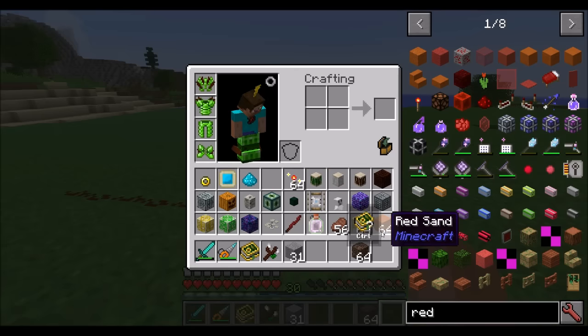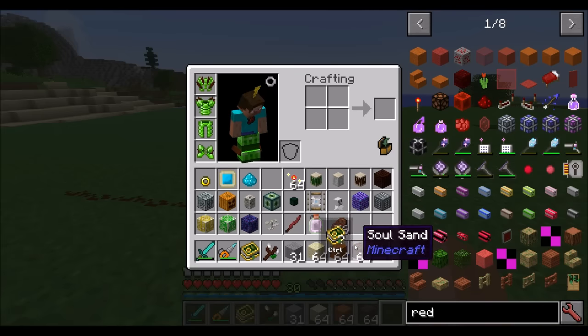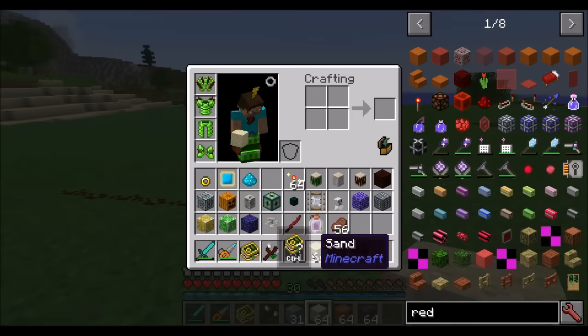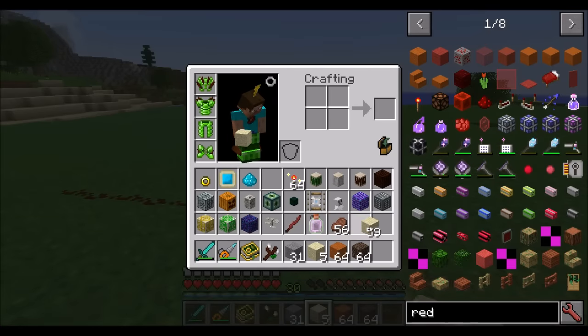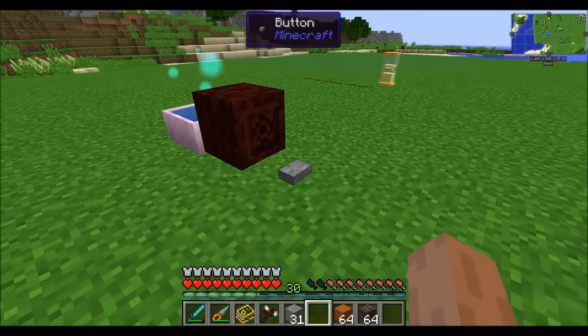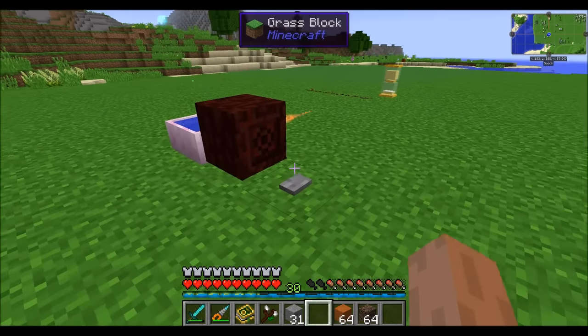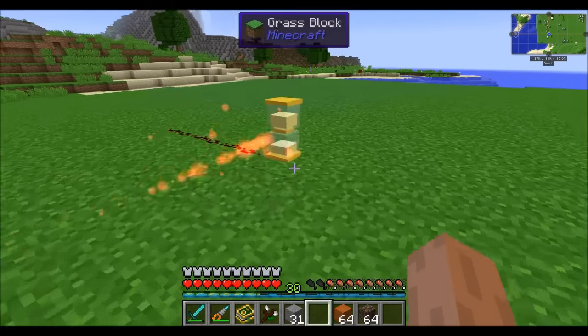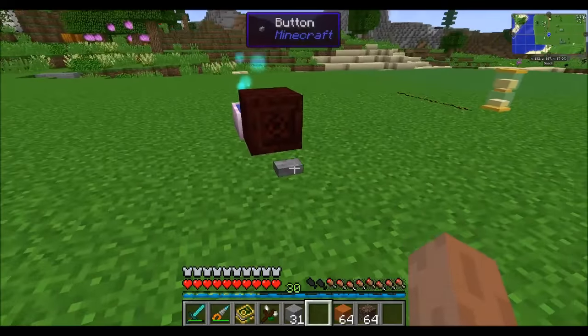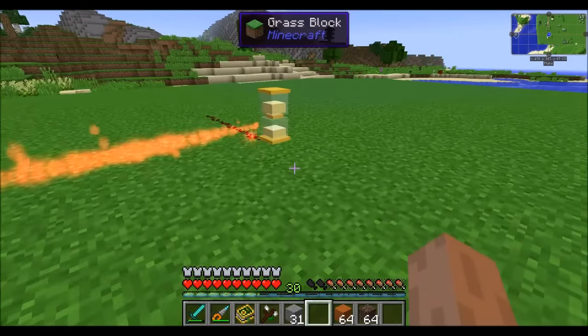You cannot mix and match your different types of sand — you can only choose one type. You can also collide the hourglass with a mana pulse. Whenever a mana pulse hits the timer, it will pause the timer, preventing it from continuing to run. Notice that it is now paused. If you want to unpause it, simply hit it with another burst.